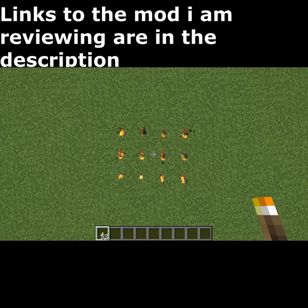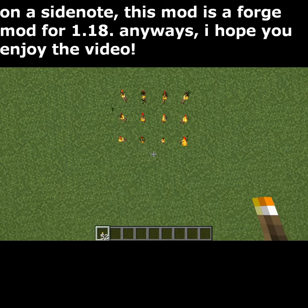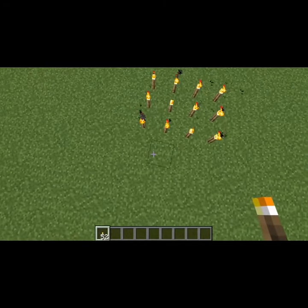Greetings and welcome back to another Minecraft mod review. This time we're checking out a mod known simply as Torch Action, which uses a T-keybinding — it lets you place torches when you press the T-bind. It's automatically set to T by default.